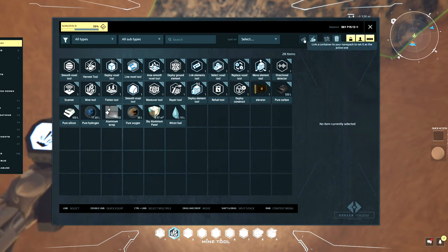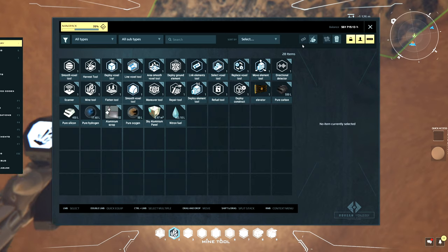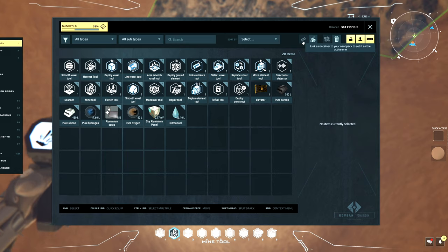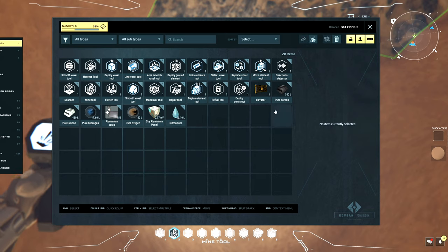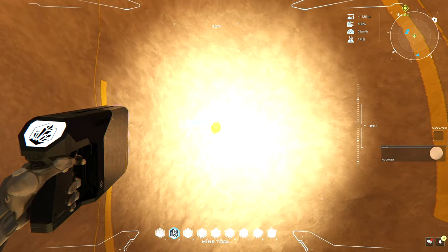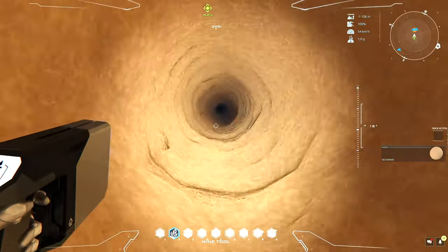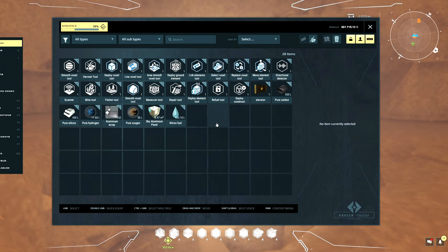This is one of the things I really did not want — because I'm so far away I can't actually use my linked container. Because I had it on at the same time as the linking, all the stuff from my elevator ended up in there. Oh boy. All right guys, let's see if it's linked when I'm closer. Well, that's pretty much a disaster.